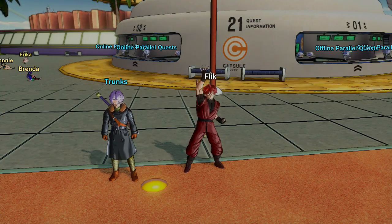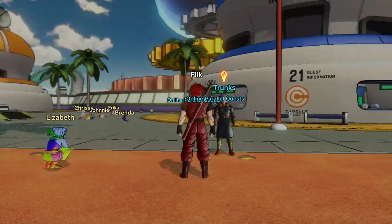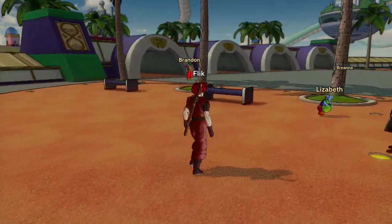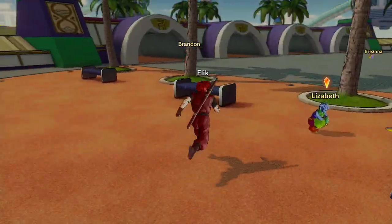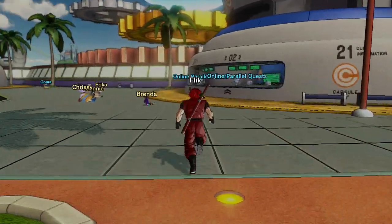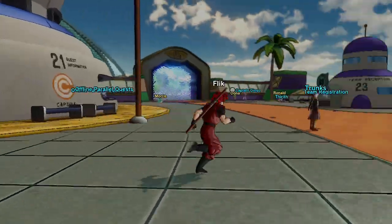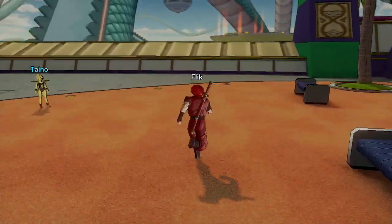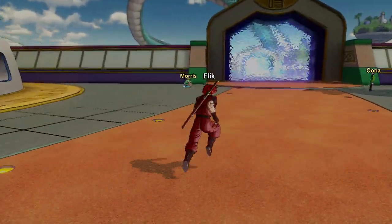I've pretty much played all the recent ones by Bandai Namco. The setup involves Trunks this time, and also a custom character of your own creation from a number of Dragon Ball themed races. I've picked a Saiyan, but you can also pick from Human, Majin Buu's race, Namekian, and Frieza's race — which doesn't actually have a proper name so it's just referred to in the game as Frieza's race. You're brought on by Trunks to help find out why someone is going into the Dragon Ball Z timeline and changing things for the worst.